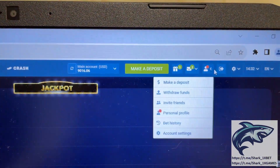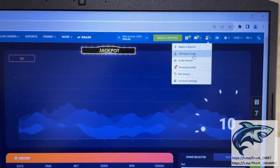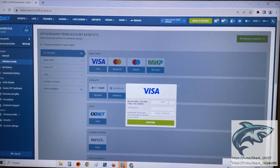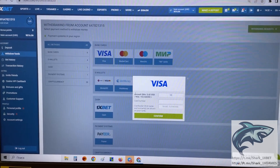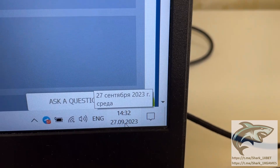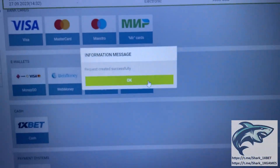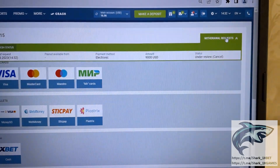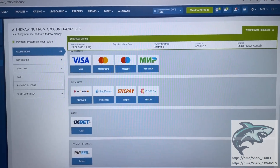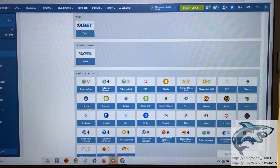Jackpot! Go to the personal account, withdraw funds. I withdraw to my Visa card, actual fresh date and fresh time — 27 September 2023. Press confirm, press OK. Now we just wait when my money transfers from the 1xbet wallet to my Visa card — it's about one or two minutes, just wait a little bit.